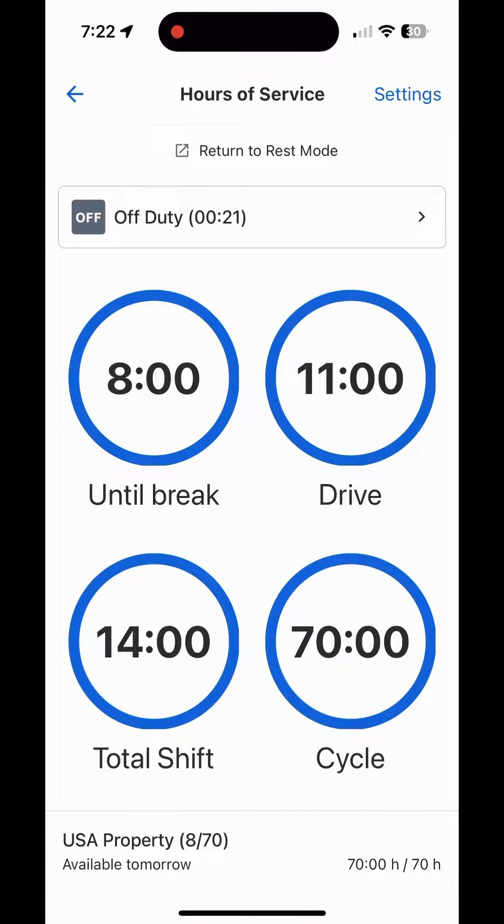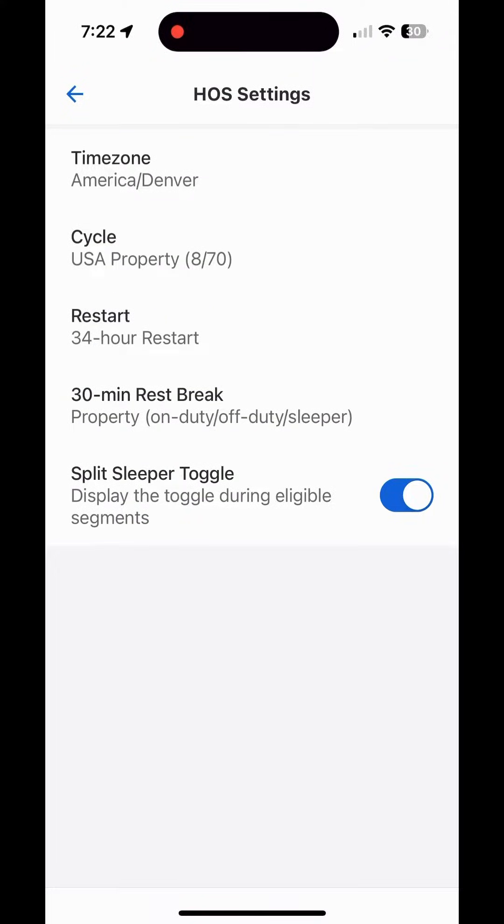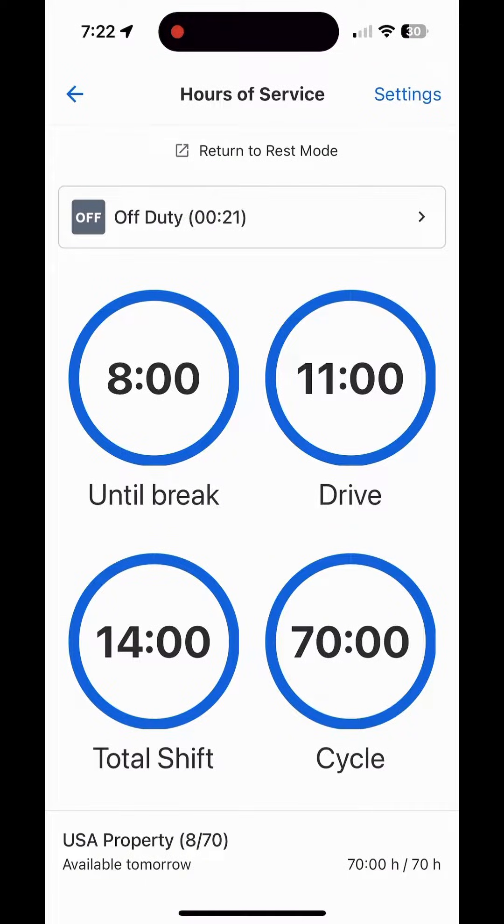Beginning in the hours of service, we're going to go top down, covering what each feature is and making sure you understand it. You've got settings up here. You can toggle split sleeper on or off — you definitely want that on. I can't see any reason why you wouldn't want it on, so just make sure it's on.